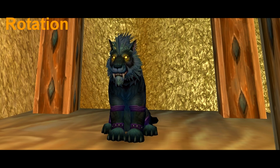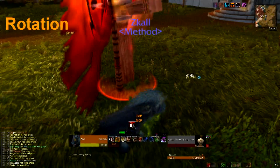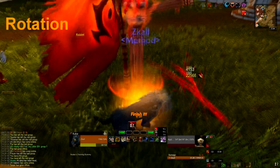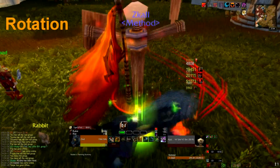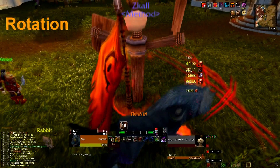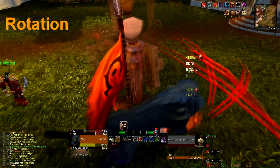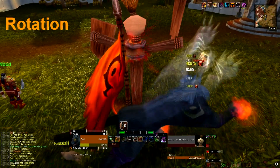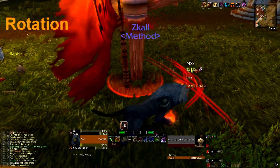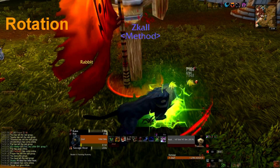The opener is the hard part, so I'm going to show you a sample of how it's done. You start by feral charging in, mid-air you do a Faerie Fire, then Mangle, Rake, Ravage, Shred, Tiger's Fury, Berserk, Rip, Rake, Ravage, and spam Shred until your Tiger's Fury buff is out. After this you do a Savage Roar, then keep spamming Shred for the remainder of your Berserk. When you reach 10 energy you can use Ferocious Bite, but don't use Ferocious Bite during Berserk unless you're going to end up with 30-50 energy — then use it to burn the excess energy.